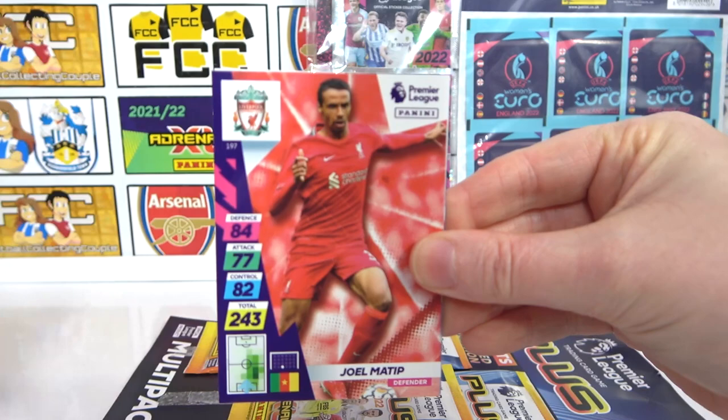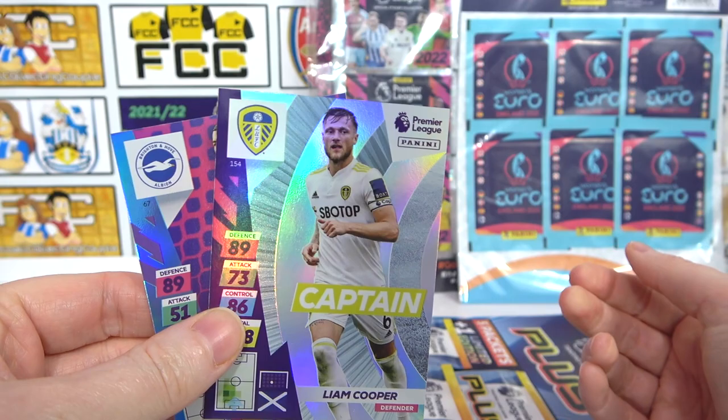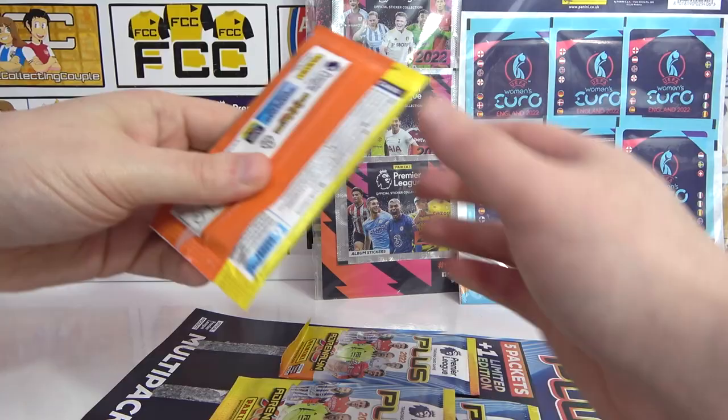Michael Keane, a Younglet, Matip, Werner. There's the code — go ahead and take that. We have a Sanchez, a Super Stopper, and the captain Liam Cooper. On to the next pack.